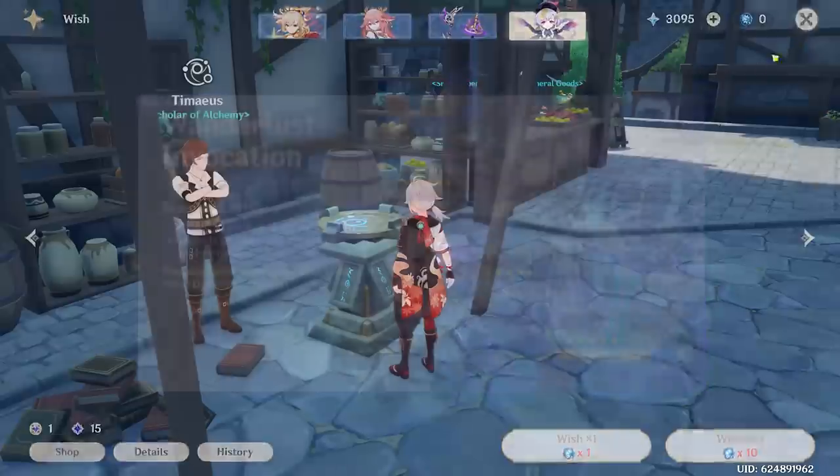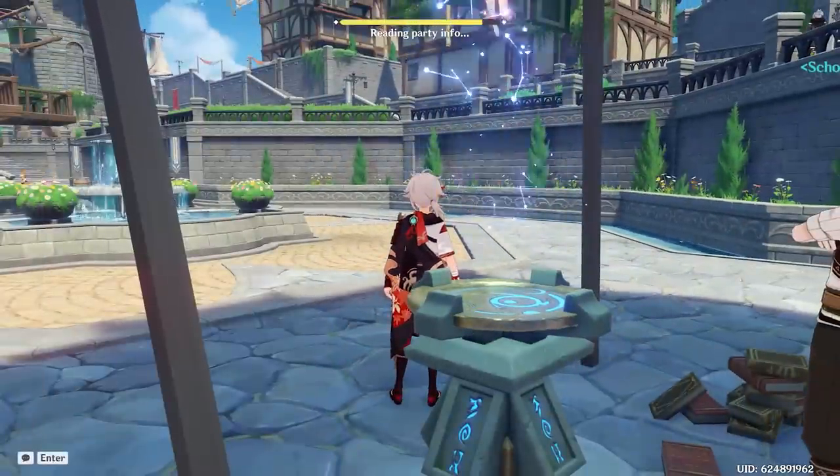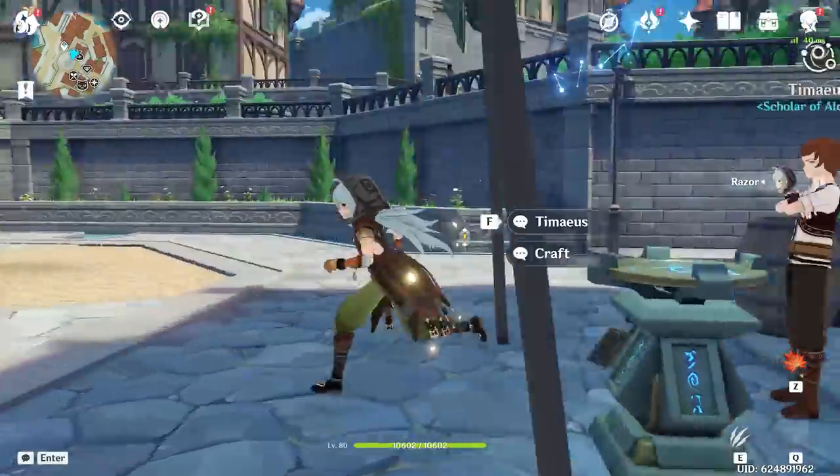We were also able to get a single Acquaint Fate off of that ascension to possibly get a five-star. I do this every time I do a character review and they never give it to me. But today will be the day — okay, no it's not. Anyways, now that we have a level 80 Razor, let's add him to the party. Level 80 Razor, it's your time buddy.